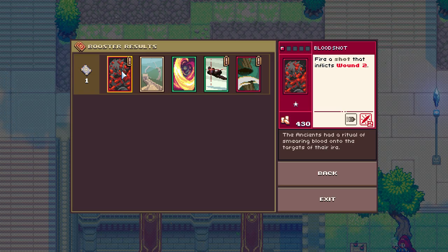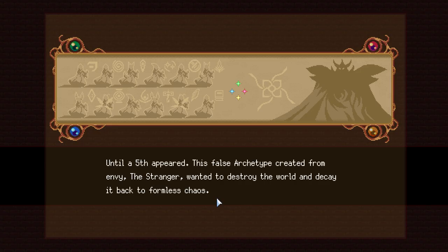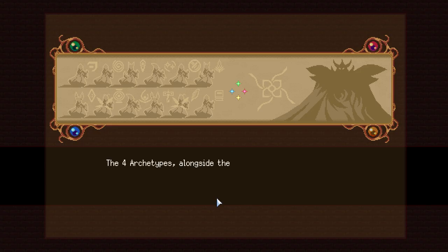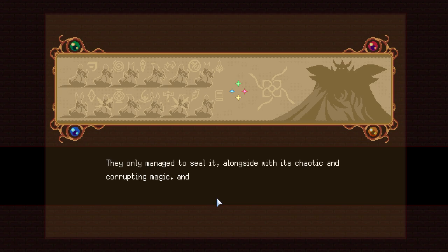If there's anything lackluster about Dungeon Drafters, it's the narrative. It's overall very simplistic and doesn't tread any new ground in terms of fantasy tropes. As one of the six adventurers, you are out to put a stop to a terrible evil that has been sealed away long ago. That said, the gameplay is clearly the main focus, and some of the additional lore you learn while exploring the dungeons shows at least that the story wasn't an afterthought.